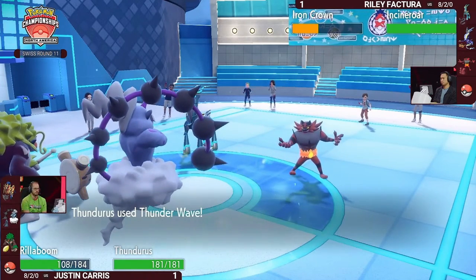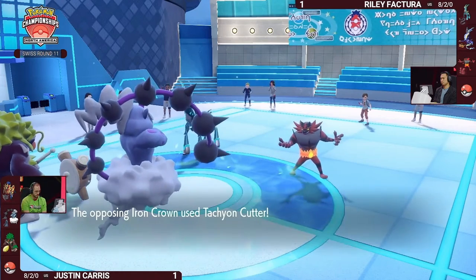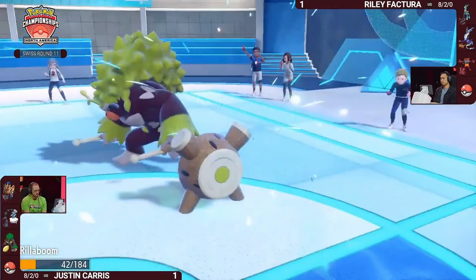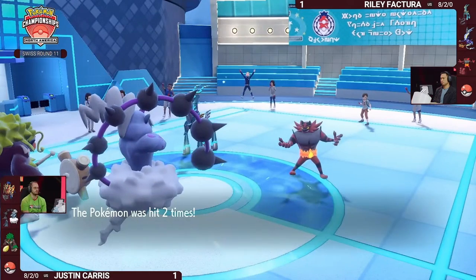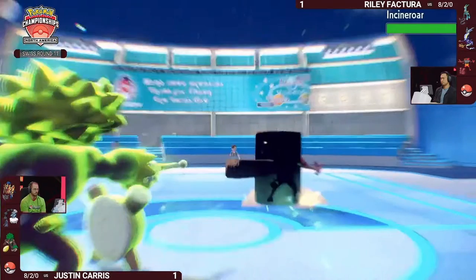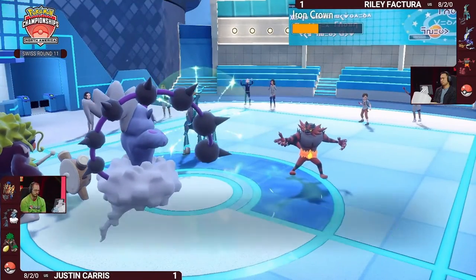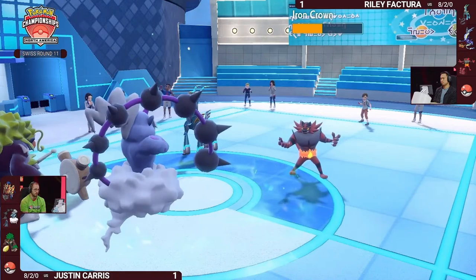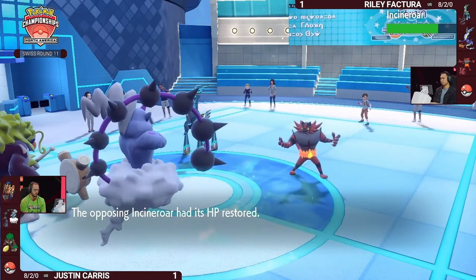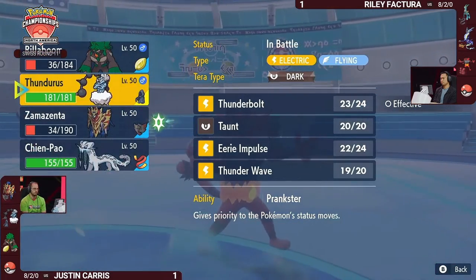Incineroar is the perfect choice to bring in — not just to lower Rillaboom's attack by one stage from Intimidate, but also to take that Wood Hammer. And of course, no Thunder Wave landing means Iron Crown and Incineroar are still on the field. Iron Crown is actually benefiting from the Grassy Terrain Justin set up — we were in a position where one Thunderbolt might have knocked it out, but those few turns of Grassy Terrain recovery mean it can no longer be KO'd by one Thunderbolt.